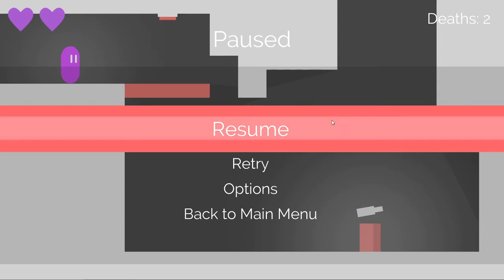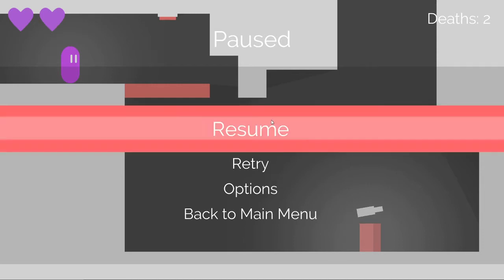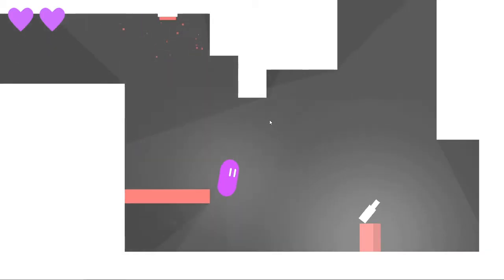There's a small time save where you want to start holding the retry button, which is R. Right after the end of the block that's hanging down the most — which is level with the bottom of the red platform — if you can see my cursor, this is really easy; if not, it's hard. Right at the end of that you want to start holding R, so that when you grab the gun you restart and spawn where I am right now, and it saves a bit of time.